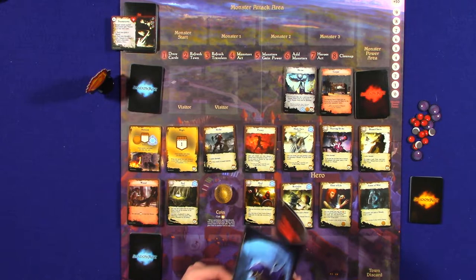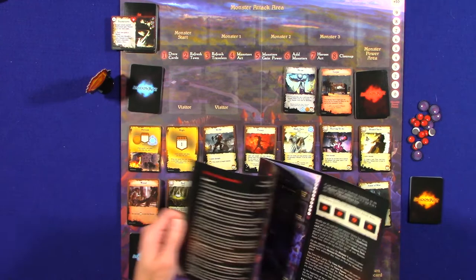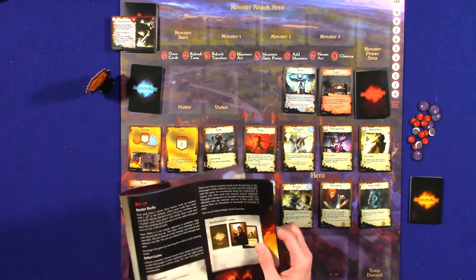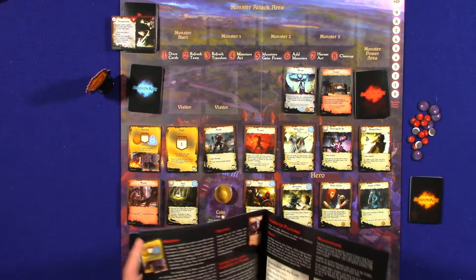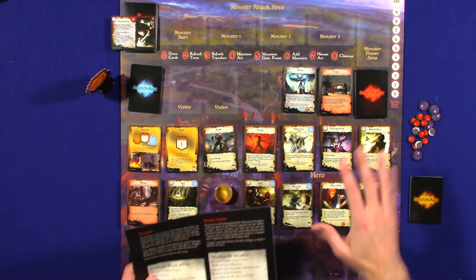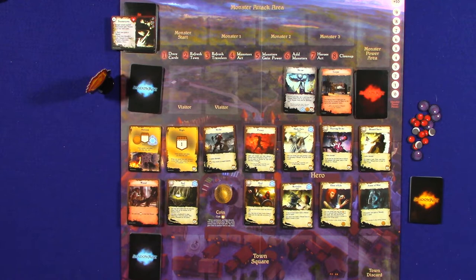I found it to be pretty difficult. They recommend when you first start out that you play against the dragon faction. There are different factions of monsters you can play against, and the dragon faction is incredibly difficult and I never did very well against them. So today we're going to play against the Storm Lords, and they have a secret monster power where they have tempests that are going to really mess with us and hurt us.